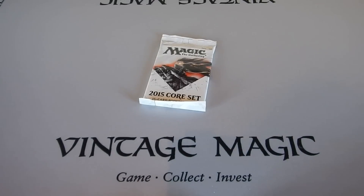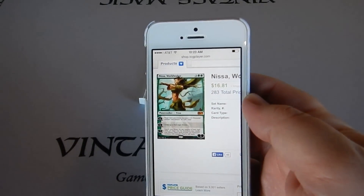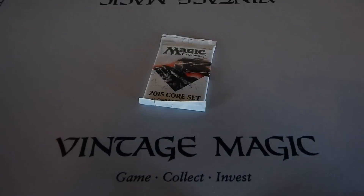Hello and welcome to Open Boosters. I'm going to be opening an M15 pack. The big card there is Nissa World Waker, right there. It's the card we truly want, I guess.